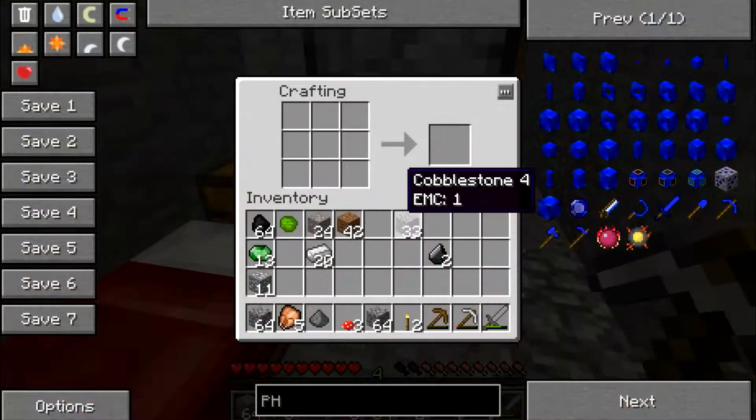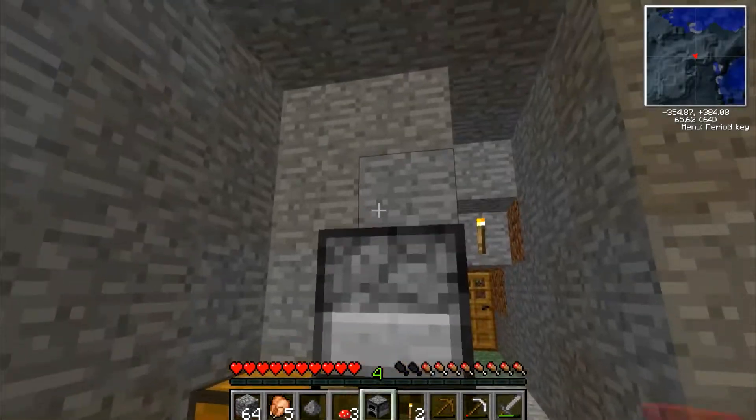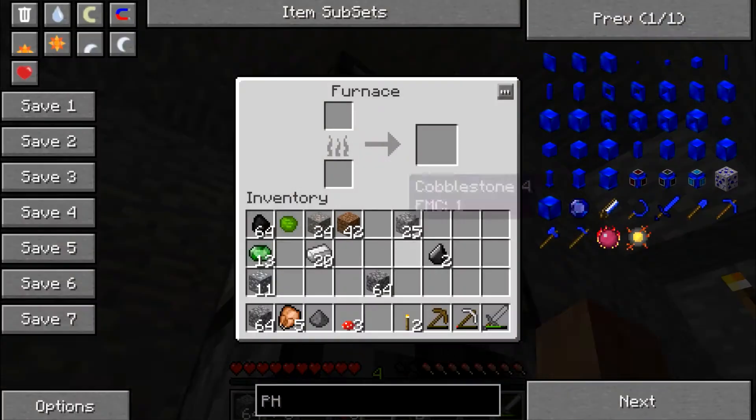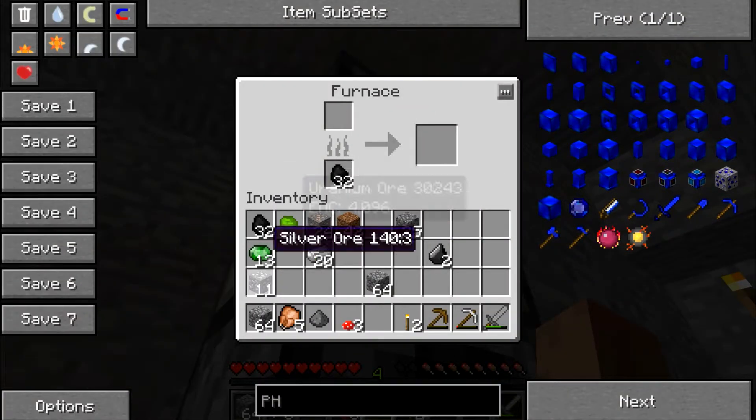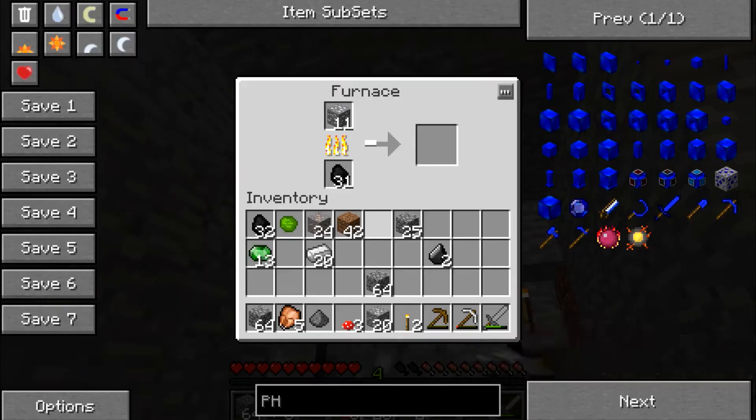Get some copper. I probably should make another furnace just for time's sake. Plop some more in there, get some silver in there. I actually probably want to put tin in there.